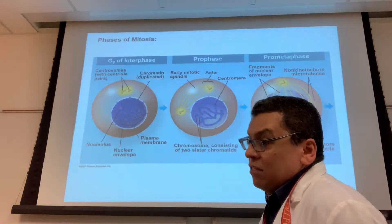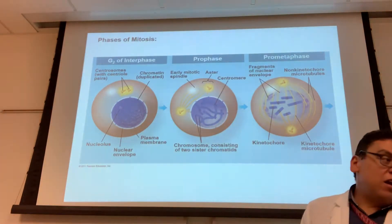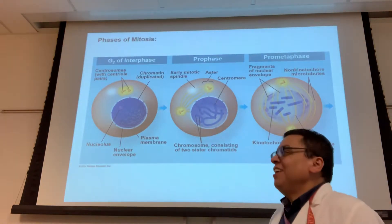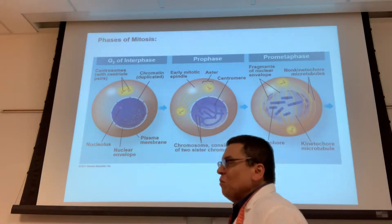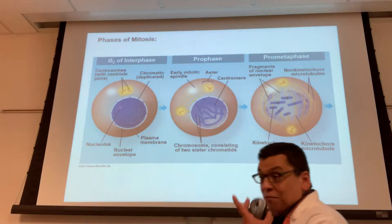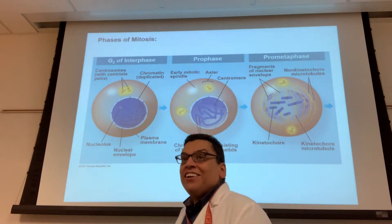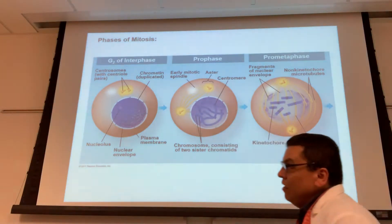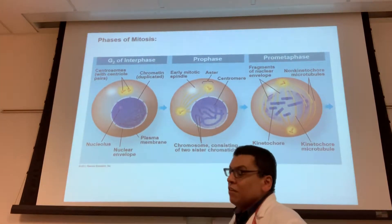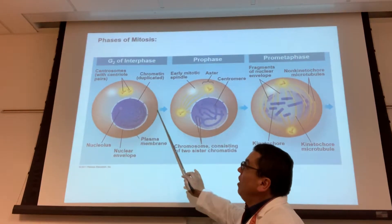Some books say the centrosome duplicates in G1, others say S phase, others say G2. What they're telling you is we don't know exactly. So the best way to always be right: say the centrosome duplicates during interphase — and you'd be right every time. Obviously we can't pinpoint it exactly, but sometime during interphase the centrosome duplicates in preparation for mitosis. So at the end of G2, both the DNA and the centrosome have duplicated.